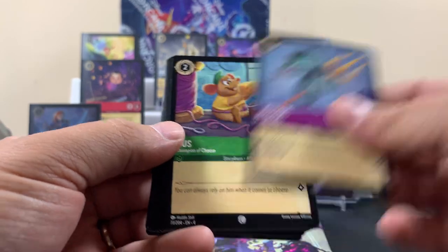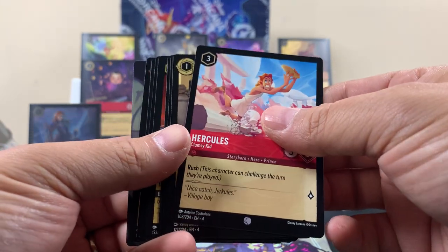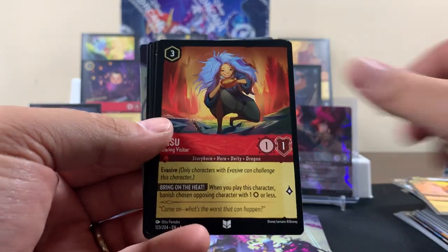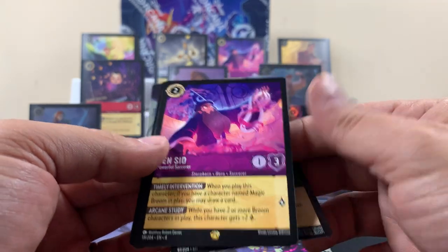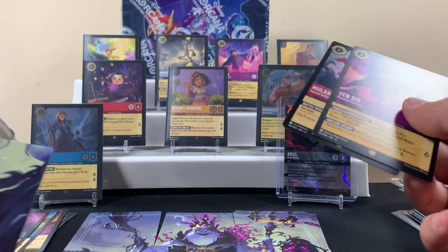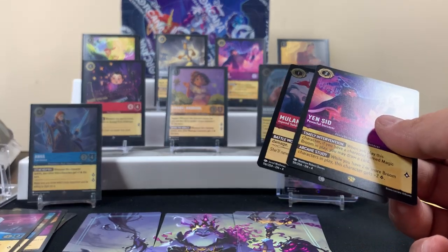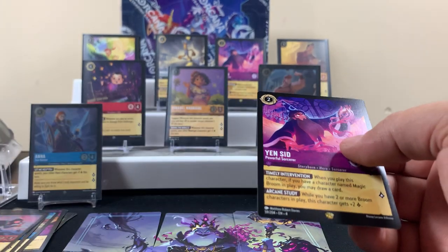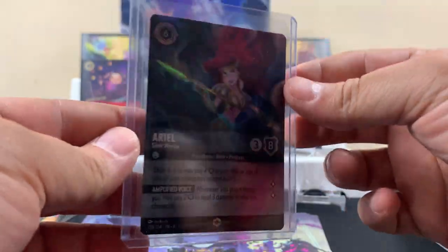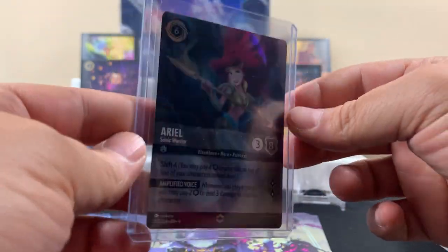Last pack — maybe we get something. That's so nice. Peeking through — we got the goods, we got a legendary! Same one of course. Did we get the last puzzle piece? We got a puzzle piece — we're missing two puzzle pieces with only this pack. Not too bad, but dude — we got an enchanted! Appreciate it if you made it to the end — hope to check you on the next one, bye!